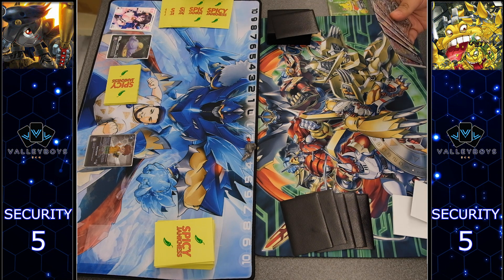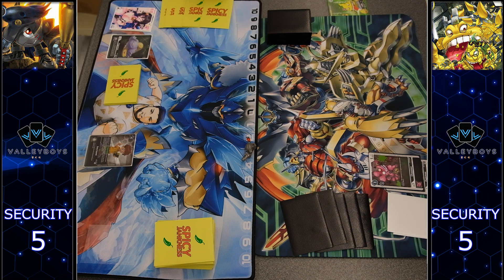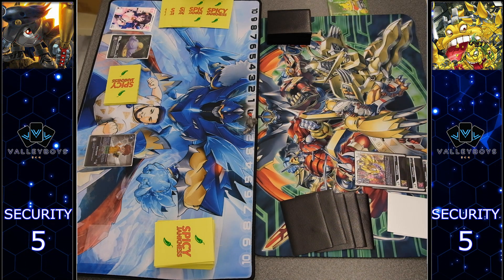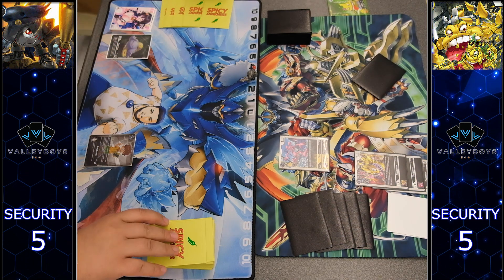Mamemon plays the Izzy, gets to set up the top of the deck. Both are running black base Pagumons, and we have Tsukamon already setting up with the Chumon into Tsukamon, and just dropping the new BT-11 Tsukamon on the field.